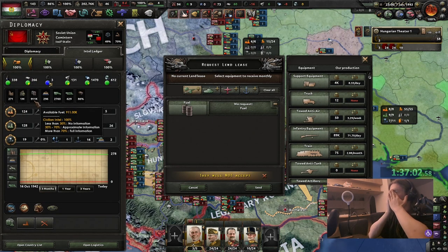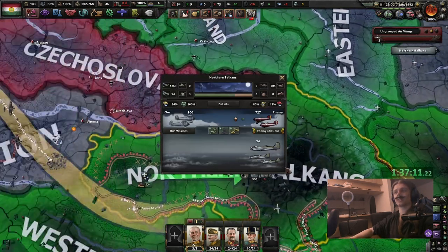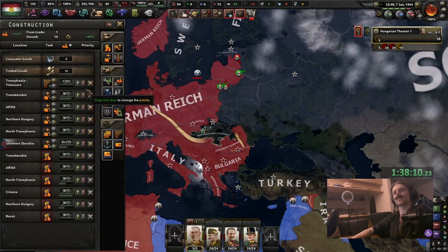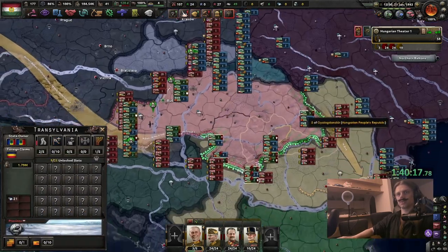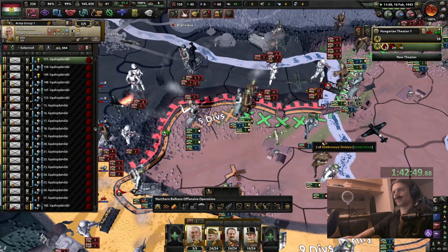Oh god, we are running out of fuel. My brother in Christ — you have almost one million fuel, I have 11K and my fighters are shredding right now. I guess it's time to sell my soul to the Soviets since I need oil to prop up this war effort.